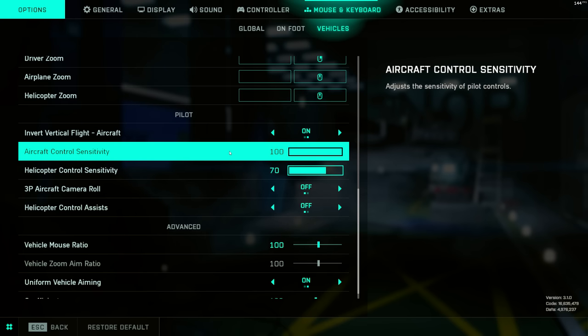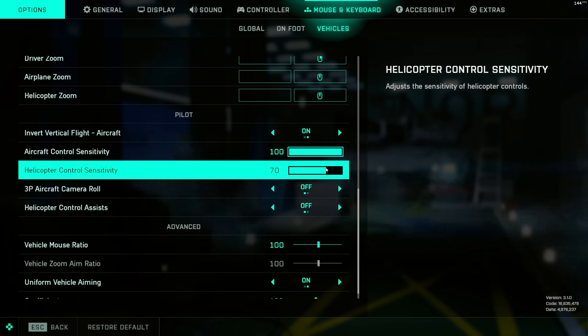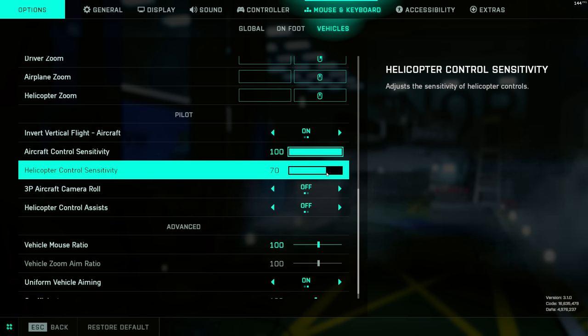Invert Vertical Flight we already covered. Aircraft Control Sensitivity and Helicopter Sensitivity are two separate sliders: Aircraft Control Sensitivity is for jets, Helicopter Sensitivity is for helicopters. I have mine at 70, so 20% overall sensitivity and then 70 on the specific helicopter slider. You're going to want to mess around with this and find out what works for you.